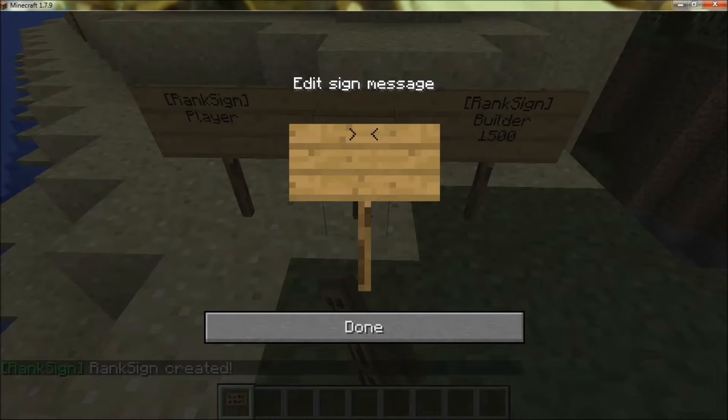You can also make a permission sign. It's left bracket, right bracket, with a capital P and S. Then you have to put the permission node of whatever you want to grant.